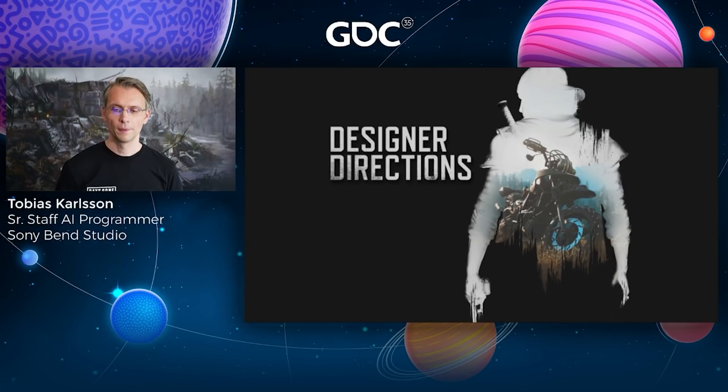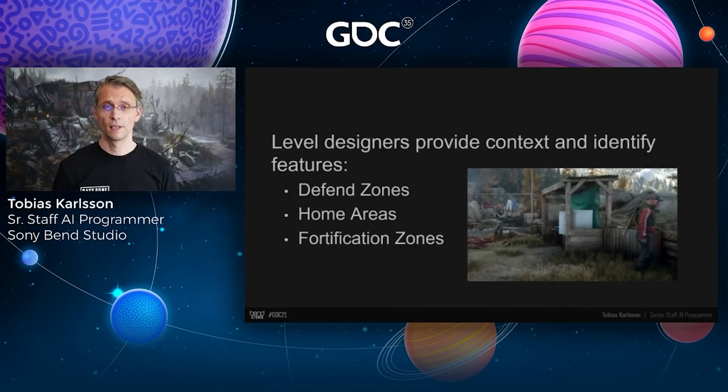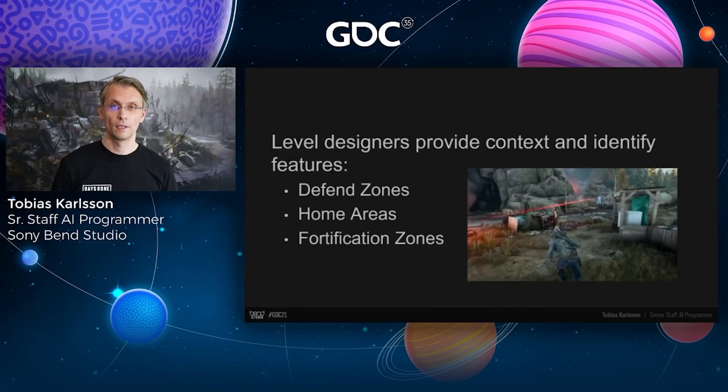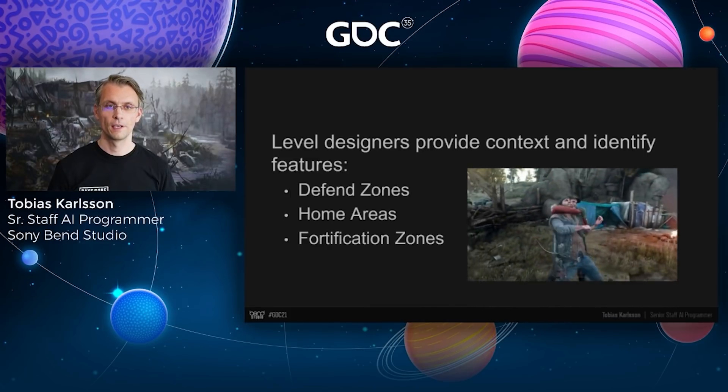So far, the frontline only looks at enemy position relative to our own — it has no environmental information. Environmental analysis is quite a lot of work, and we realized we were fortunate to know people with intimate knowledge of the environment: our level designers. Level designers can provide context and identify features and defensive opportunities within our levels by adding a number of markups. The most important ones are defense zones, home areas, and fortification zones.